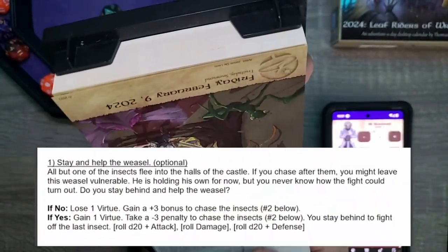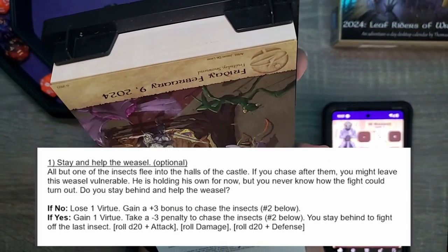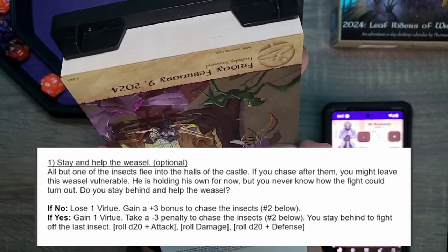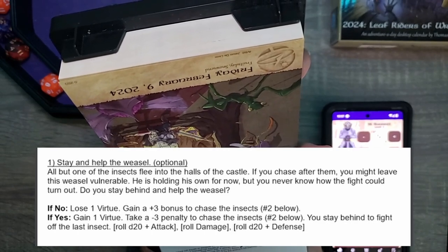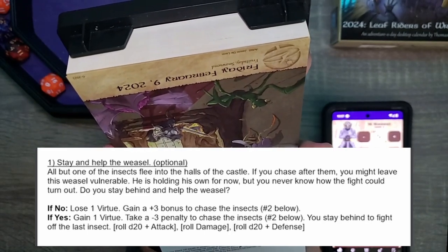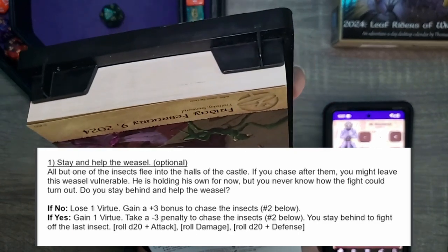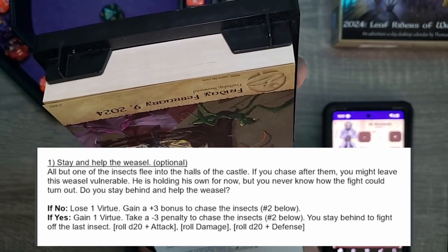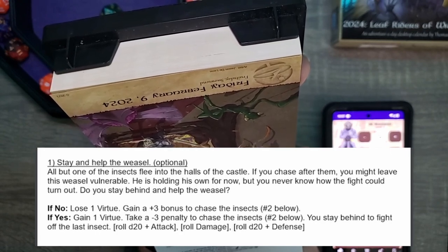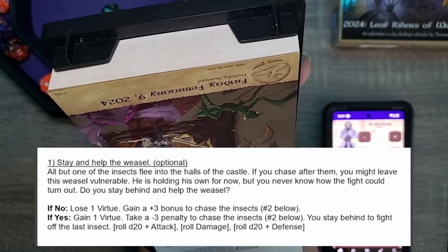Stay and help the weasel — optional. He's a thief, or we think he's a thief. But we're good people, right? Do we stay and help? Yeah, she would want to either help him to make sure he's okay or arrest him. We're gonna help. All but one of the insects flee into the halls of the castle. If you chase after them, you might leave this weasel vulnerable. He is holding his own for now, but you never know how the fight could turn out.